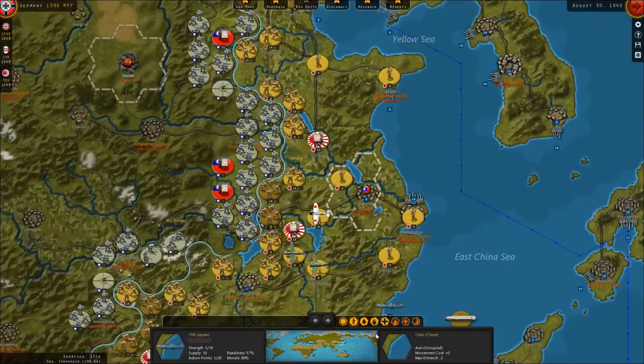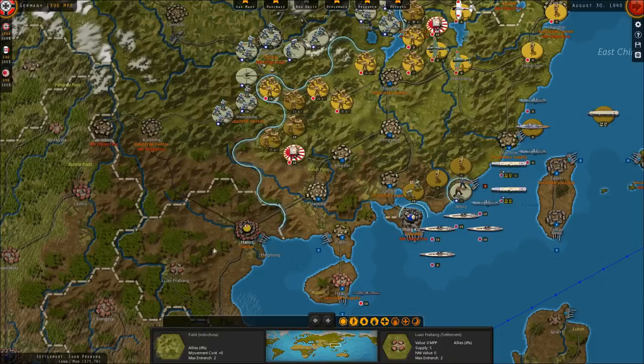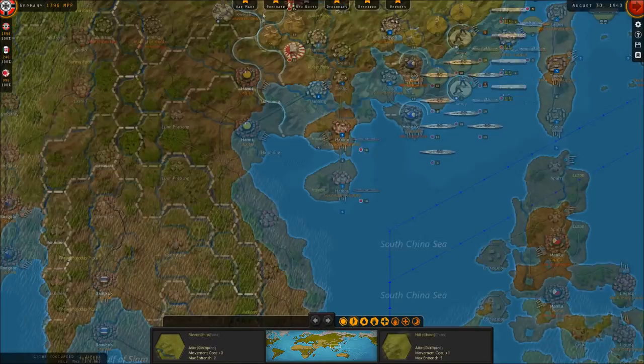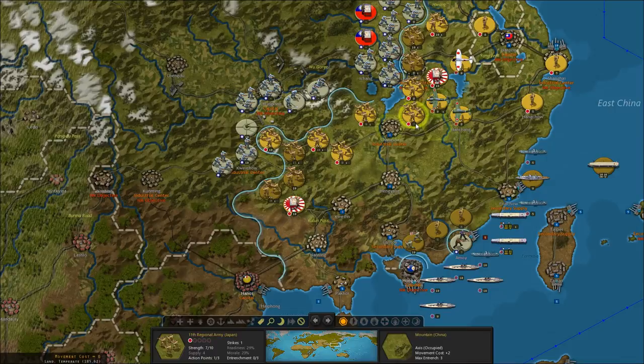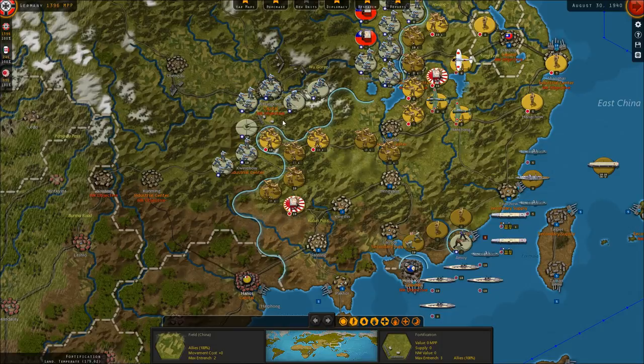I think one thing we want to do is invade French Indochina. That will give us another advance route into southwestern China, and it will also give us additional resources and bases for when the Japanese go to war with the British in Singapore and the Americans in the Philippines. We'll move some troops into position — moving one army to the south toward Amoy where there are partisan rebels, and the 21st Army as well. We're pulling two army groups out mainly because we don't have a long enough front to engage the Chinese over here anyway.